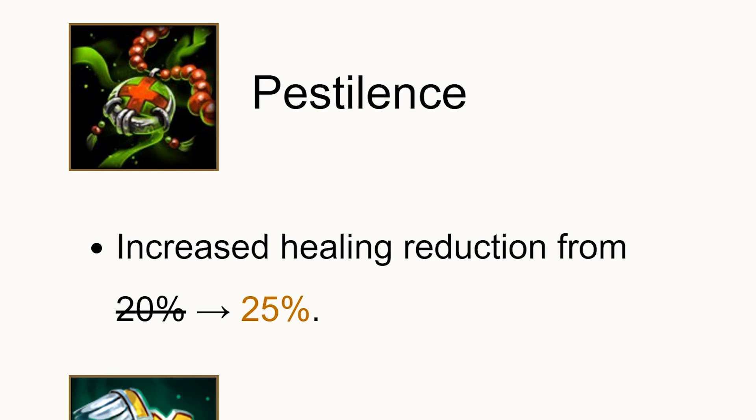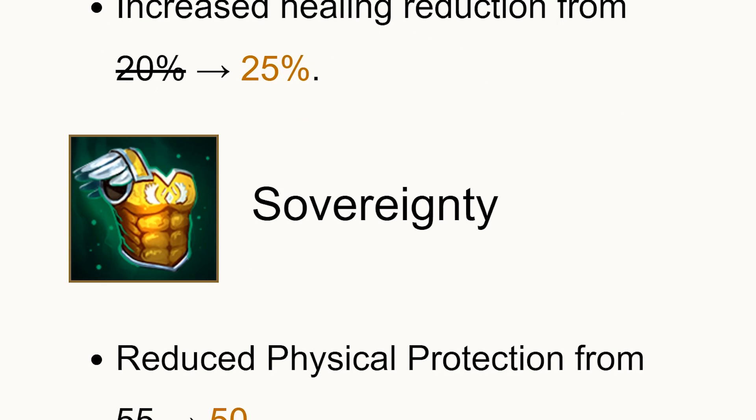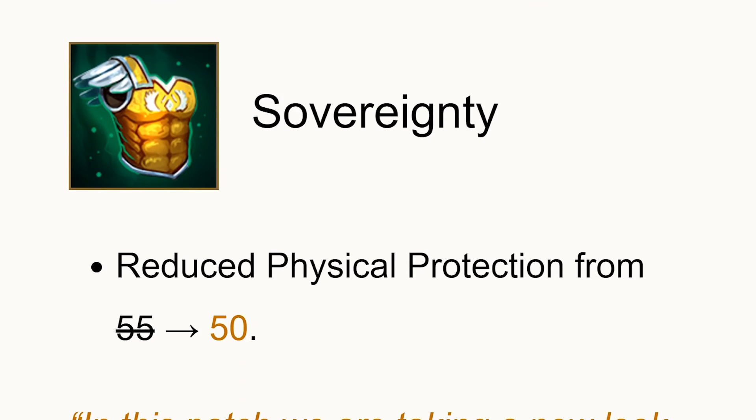Pestilence's healing reduction increased from 20 to 25 — a good change because healing is so strong in the game right now, especially with the nerfs to Weakening Curse. Sovereignty went from 55 protection to 50; I think it's just them experimenting, and it could be changed when it's fully released.